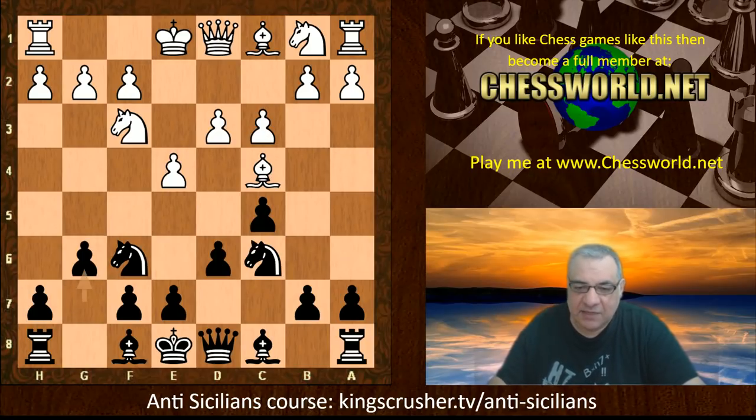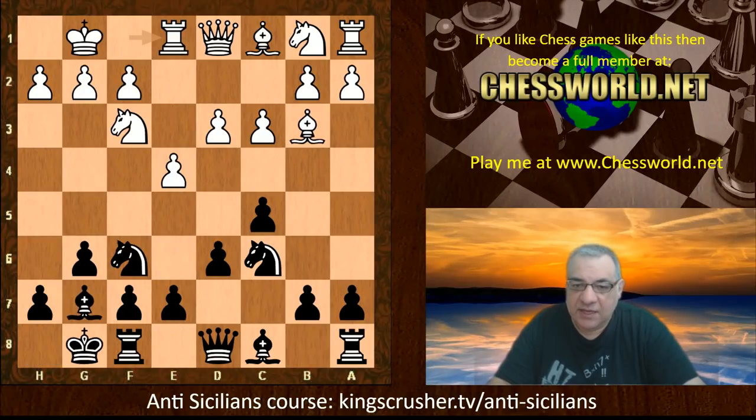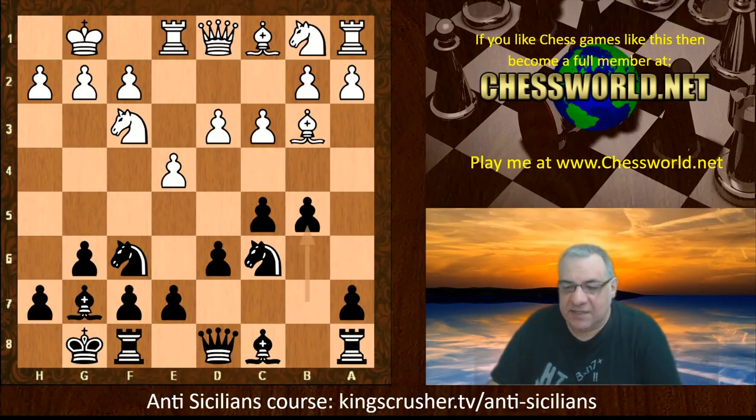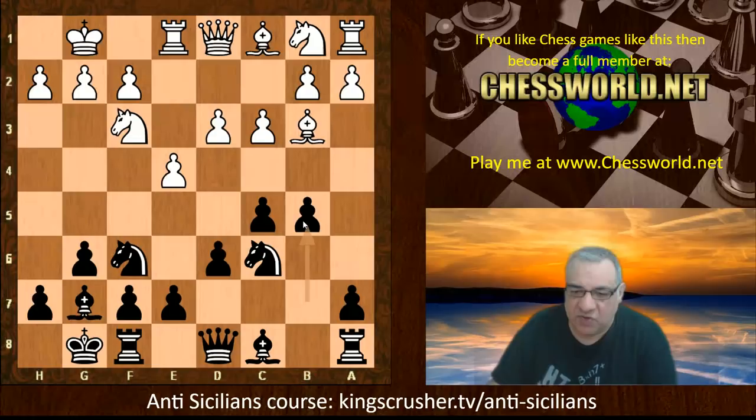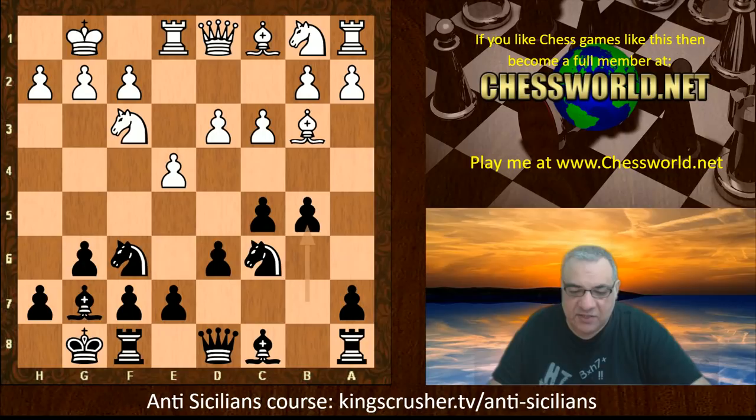g6 — this seems like a very logical development, with both knights out and fianchettoing the bishop. White castles, Bishop g7, the bishop drops back. Black castles, Rook e1, and now b5 — taking advantage of the fact that the bishop is not controlling b5 now. Gaining space on the queenside might lead to structural damage later for White.